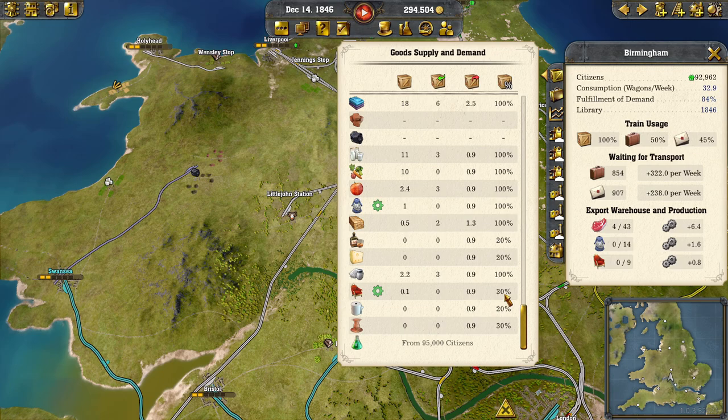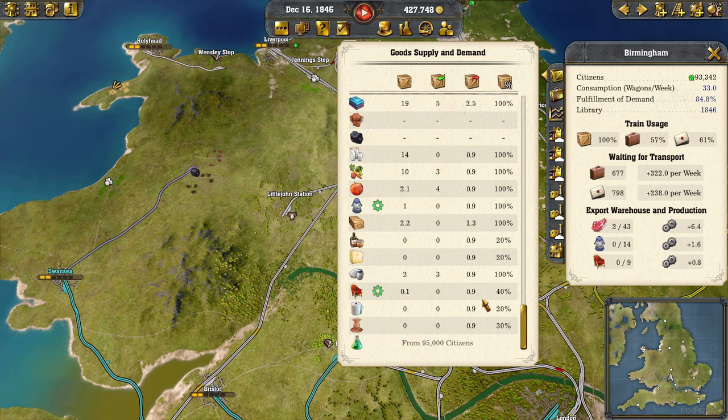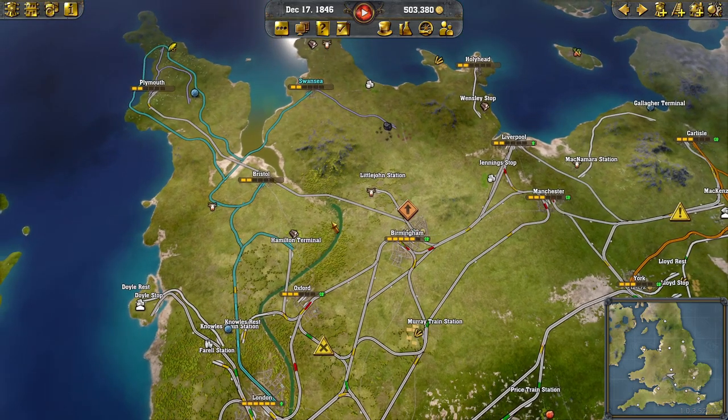The 20% which is now 30% goes towards their fulfillment of demand. As you can see we're up to 80% - I was going to say 84% but we failed somewhere. Well it's not failure but we ran out of goodies for them somewhere along the line. There's a lot going on here - it's very difficult to keep their happiness up on such a small map. We're not far into our gameplay.